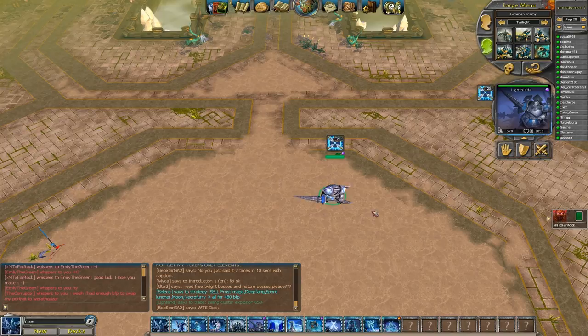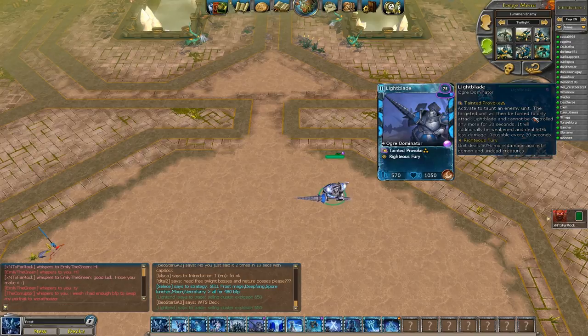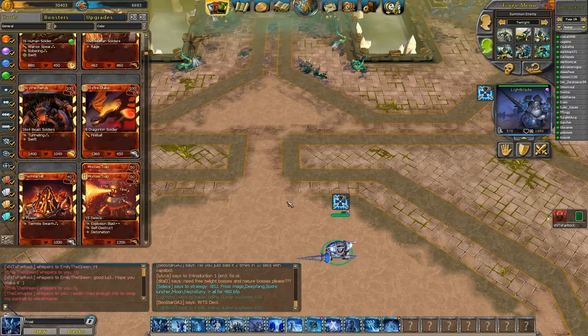Then you have Light Blade. People think of Light Blade as a large counter — for 20 power you have the large unit attack, it deals 50% less damage, and Light Blade will kill it. But the Light Blade is so much more than that. Let me show you.